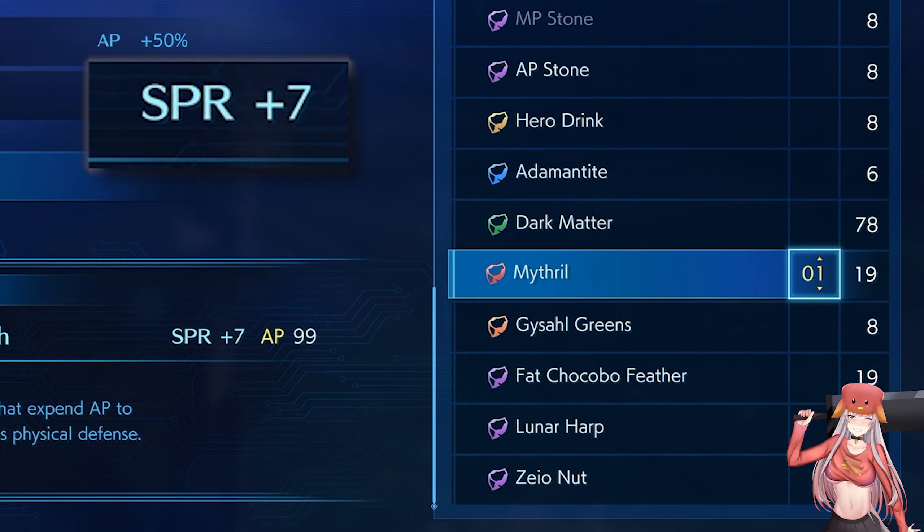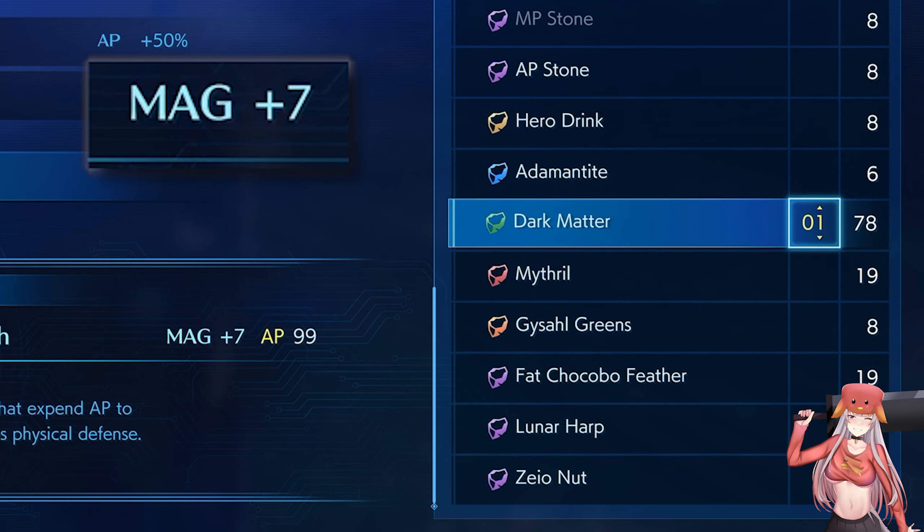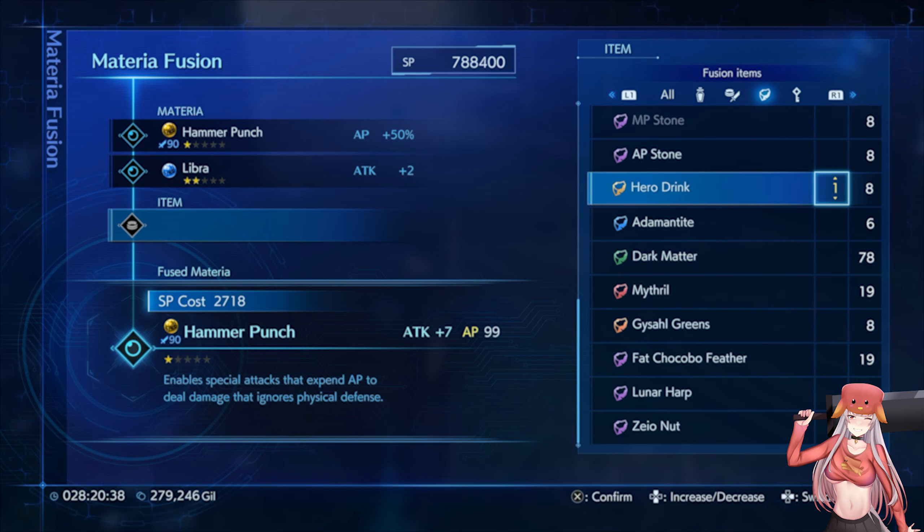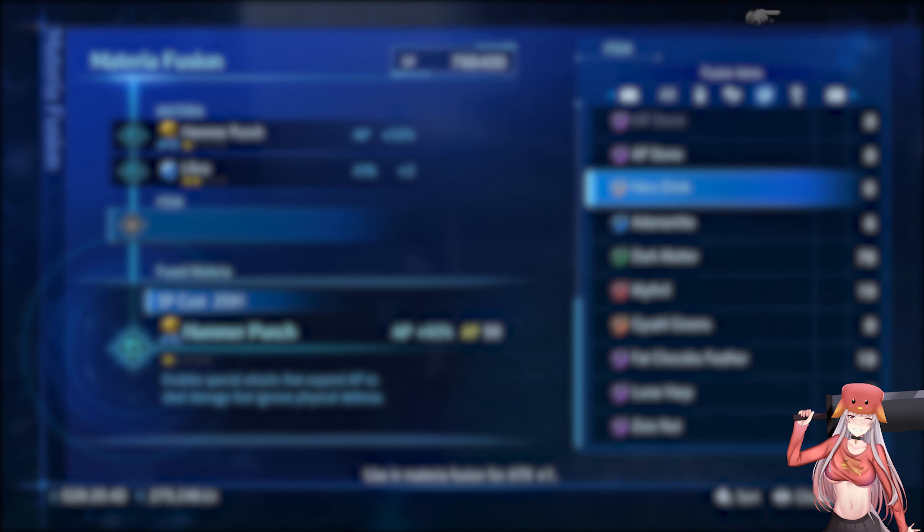and its AP stat is changed to a stat of our choice. If you still haven't picked up some punch materia, it's among the strongest in the game. Our video above will help you find some.